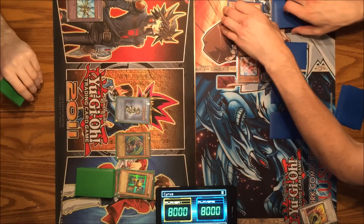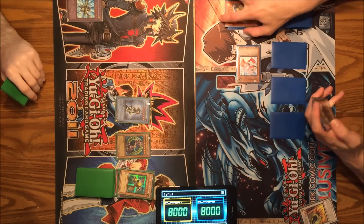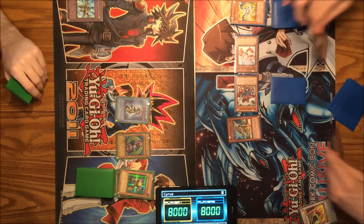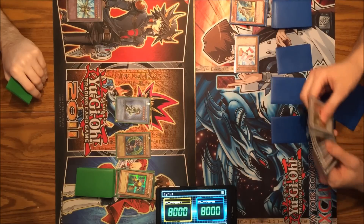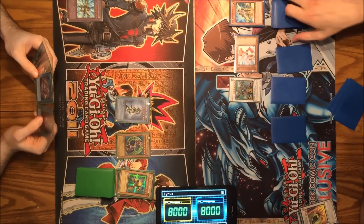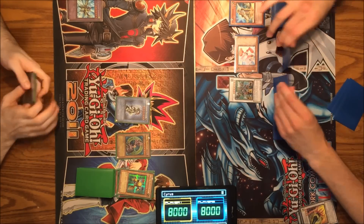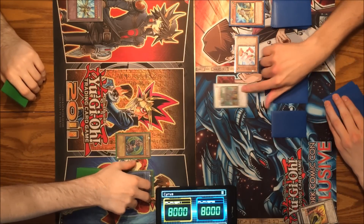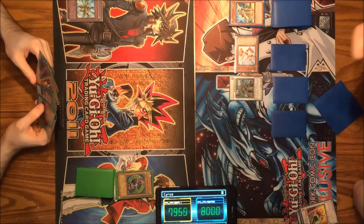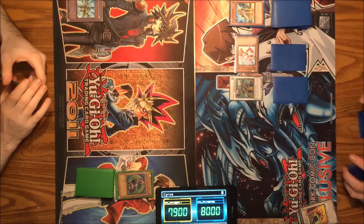You're seeing Yusei's deck — we have his deck typed up in the decklist document in the description below. It's time to discard Debris Dragon to Special Summon Quickdraw Synchron. Then I'll summon Shield Warrior. I will sync Quickdraw Synchron and Shield Warrior together to summon Junk Destroyer, which can only be summoned with Junk Synchron — Quickdraw Synchron can replace Junk Synchron with its effect. When this card is Synchro Summoned, you can select and destroy cards on the field up to the number of non-Tuner monsters used as Synchro material. So I will destroy Black Luster Soldier.